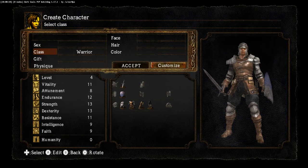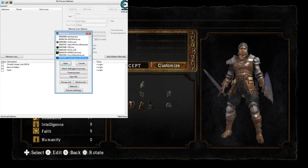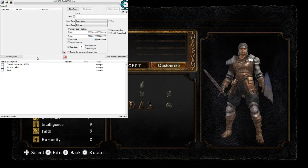That's not going to last for long though. First you want to open up Cheat Engine. In the top left where it's glowing, click that button, find darksouls.exe, open it, and press yes for the confirmation.